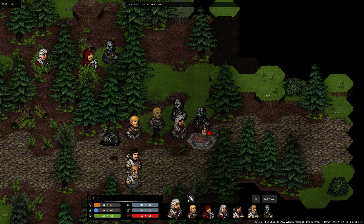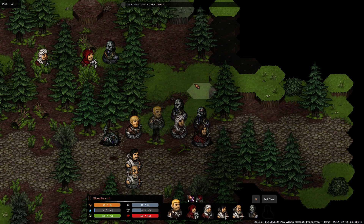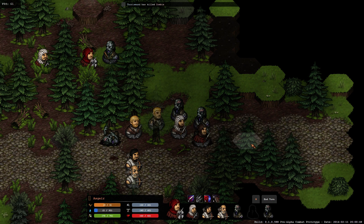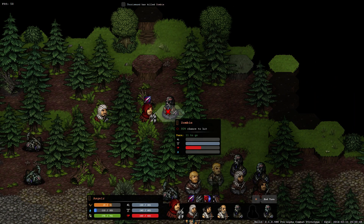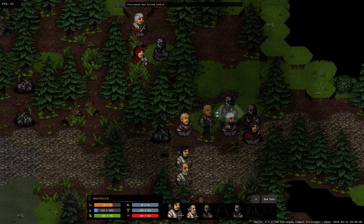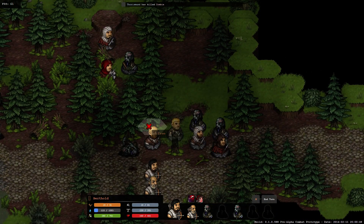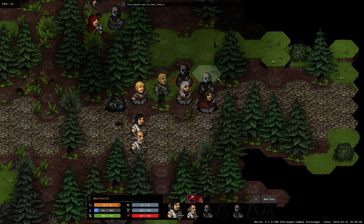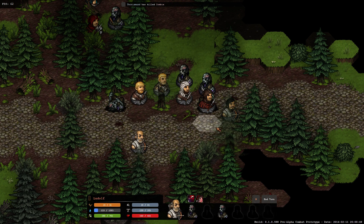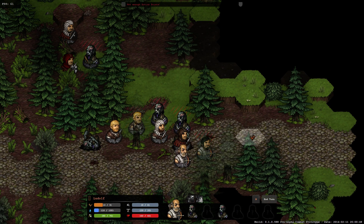This weapon is called a Sax - it's a Nordic knife with a sharp edge. Notice I cannot move up here to make room because then I would move into the zone of control and the enemy would get a free attack on me - I don't want that. We actually cannot shoot into the melee because we don't want to hit our own guys, just like before - so move them up so they can spot a distant target and take a shot.